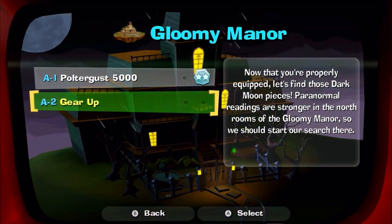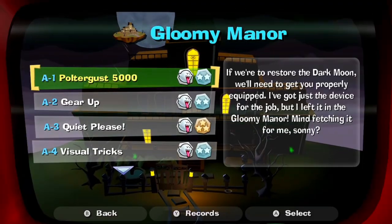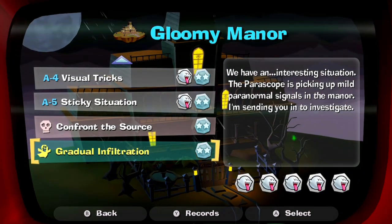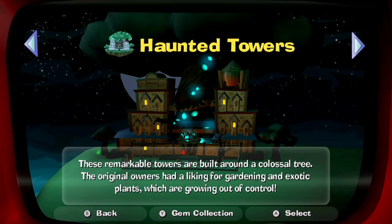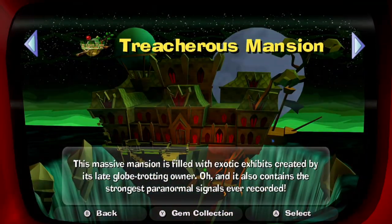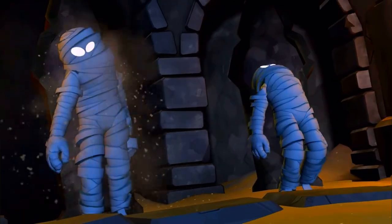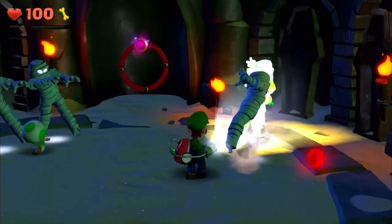When all boos are caught in one mansion, an extra level is unlocked. What makes Luigi's Mansion 2 different from Luigi's Mansion 1 is the structure, since it relies on a mission-based structure unlike the original game. In each mansion there are five levels, with the exception of the Secret Mine, which only had three, one boss, and one secret level. If you collect all of the boos, Luigi's Mansion 2 has five mansions to explore: Gloomy Manor, Haunted Towers, Old Clockworks, the Secret Mine, and the Treacherous Mansion.